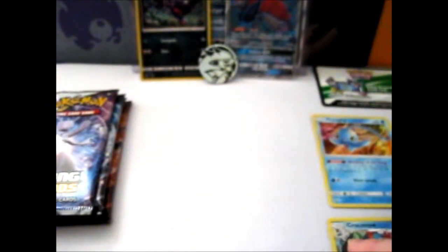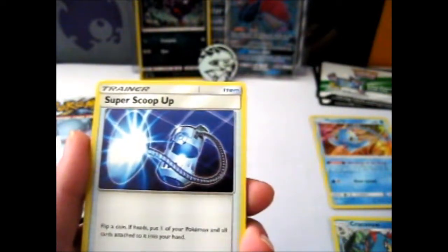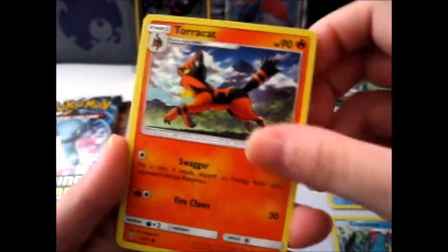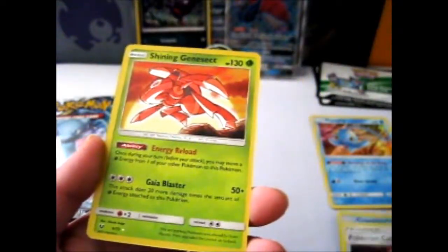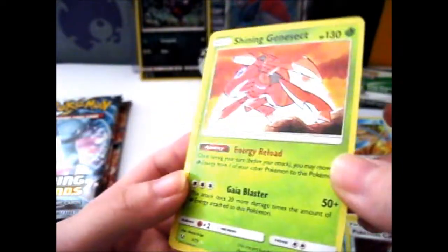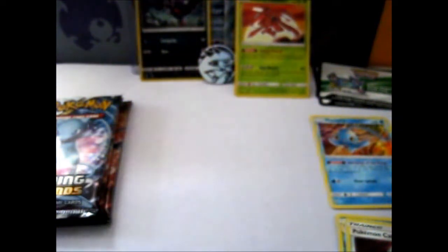Pack two: fire energy, Super Scoop Up again, Spirited, Golurk, Torracat, Colossal, Boazel, Zorua again, Ekans, a Pokémon Catcher reverse, and the rare is... wow — a Shining Genesect! If only it was a different shiny card, but I guess it's pretty good. I swear the guy's following me since I said I didn't like him. We'll put it in a sleeve.